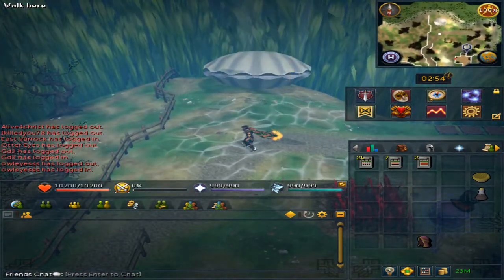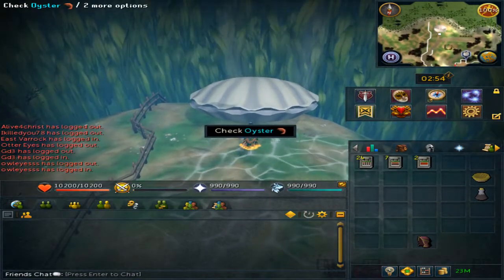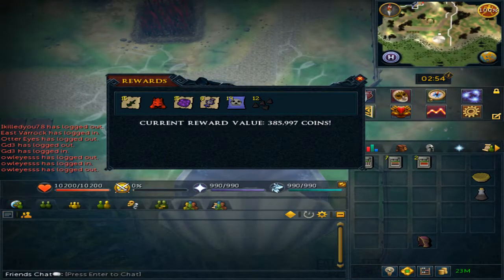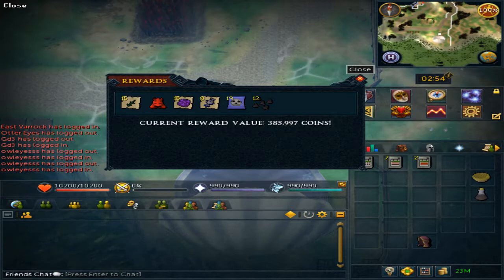Since it is the first of the month, I am able to check the oyster. The rewards vary depending on your total level. It can be easy, medium, or hard casket rewards, or it can be hard and elite casket rewards.